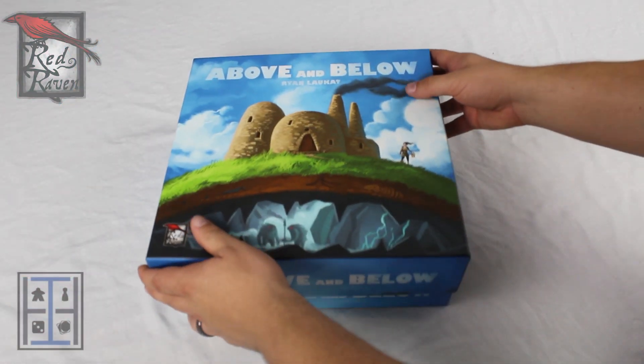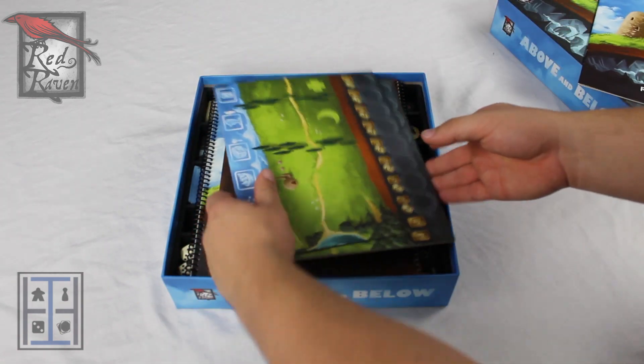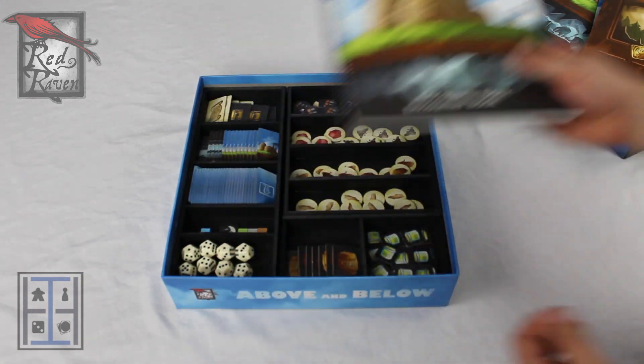Alright, let's get on into this box. So you've got your rulebook on top, your player boards, the Kickstarter storybook, and the regular storybook.